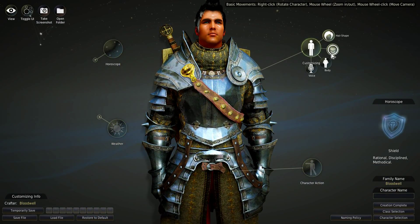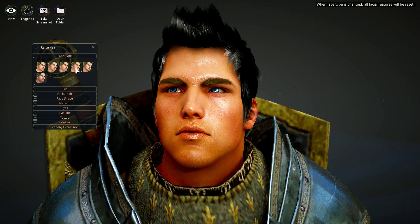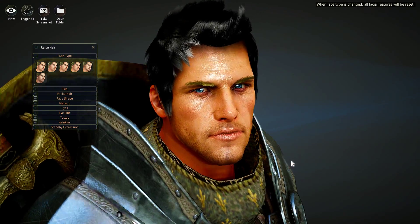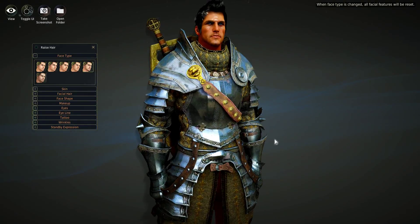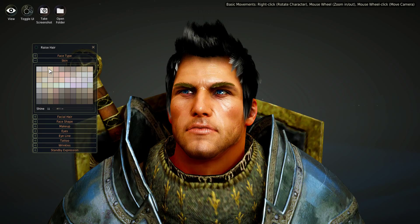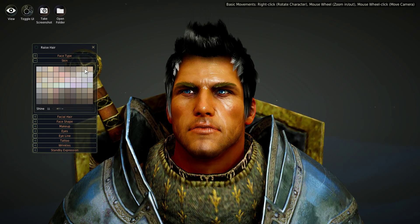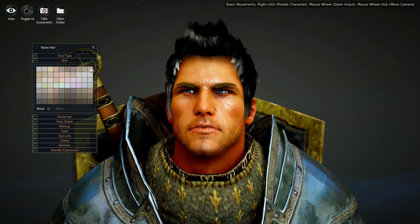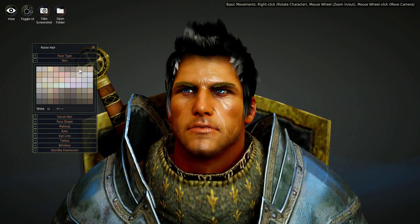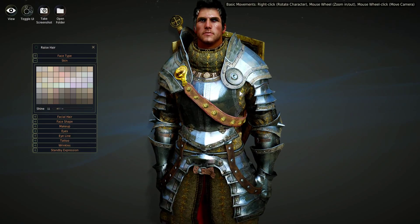If you go back up here, we will start the main part of the face. You can have different starting ones here. Rugged old man — yeah, kind of like that one. Kind of rugged, like he's been in battle, he's seen some stuff. And of course you can fully customize any of it, and then you can change skin type if you'd like. All different kinds here, very odd ones you can change to.